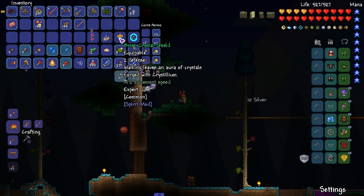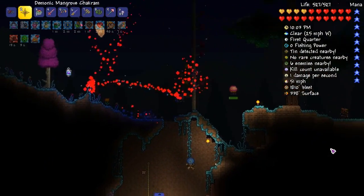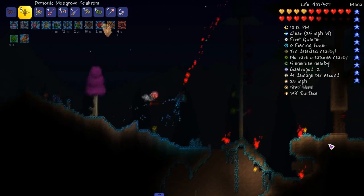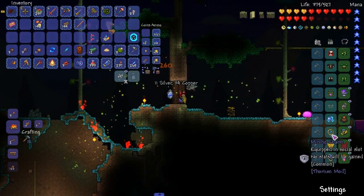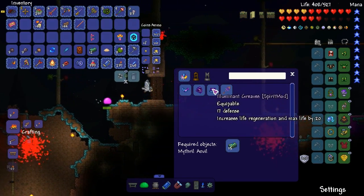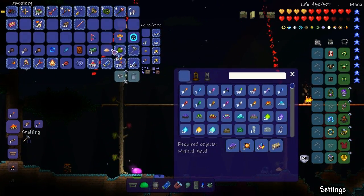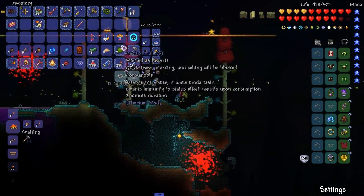Crystal Shield — walking leaves an aura of crystals. There's that one thing from More Chest Loot. It's not really that good for me, maybe for a summoner. Luminance stuff — what does this do? It's just like a utility set pretty much. Great Awakening — okay, interesting. Not much I can do with this set. Air Cracking — let's throw it away.